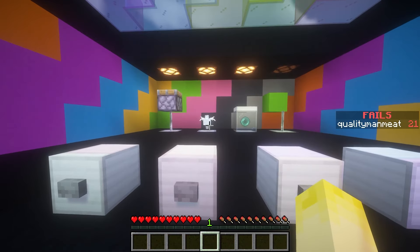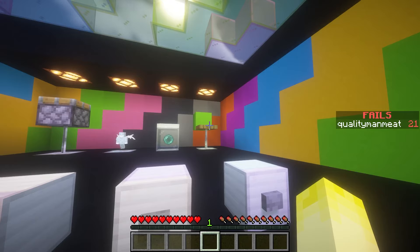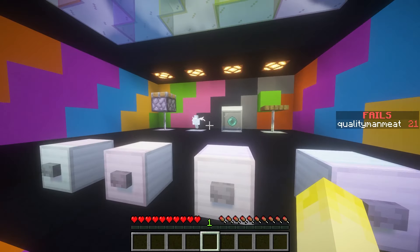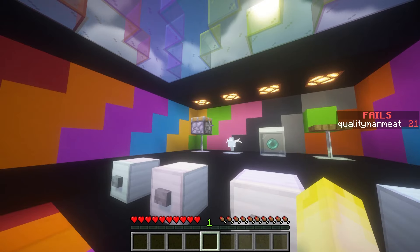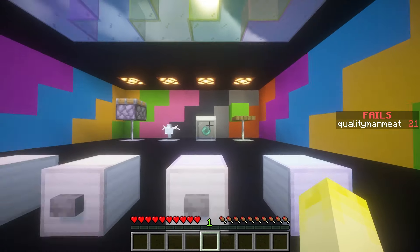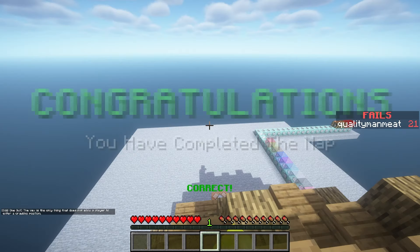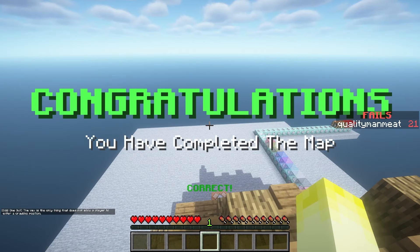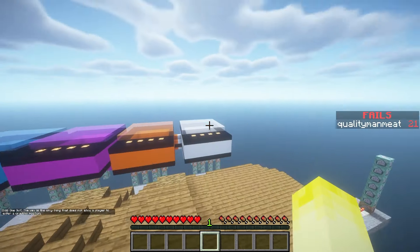Piston, that guy, that thingy, and a trap door. That moves you, that moves you, that moves you - he attack, he do not protect. Does not allow a player to enter a crawling position. Wow, look at all this.